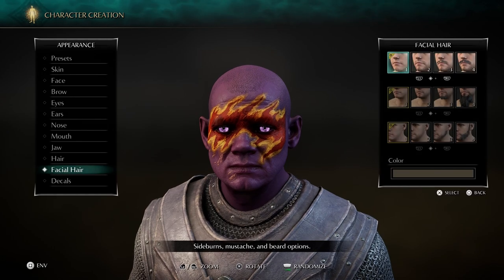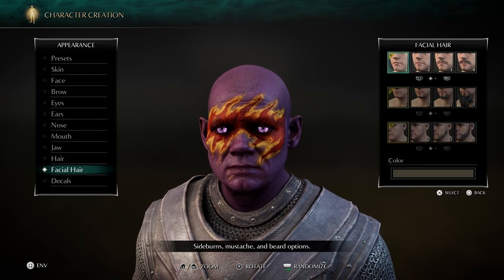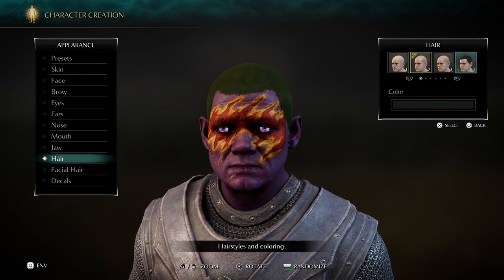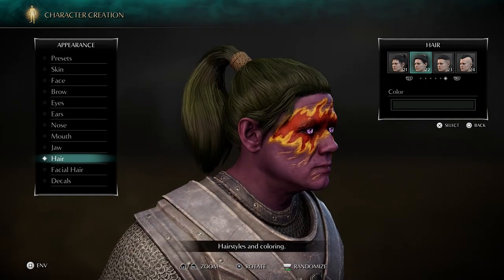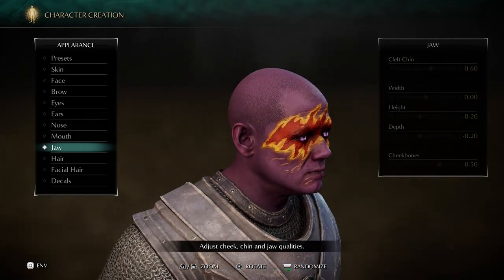So I guess we'll change him a little bit. Do I want him to have a beard? We can make him have a beard against his will. We can make him have hair. He has green hair. This character comes with green hair as a standard. Interesting. We'll leave him bald. Or mostly bald, I guess.